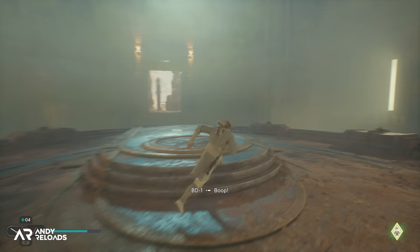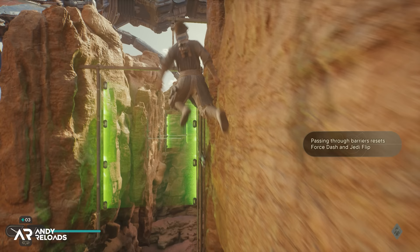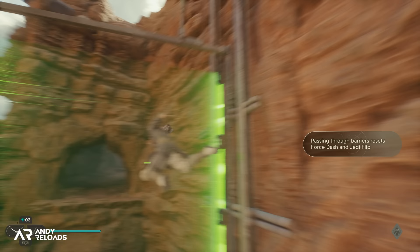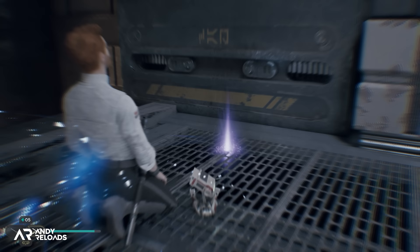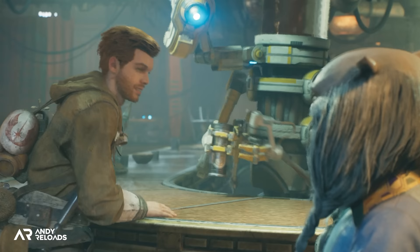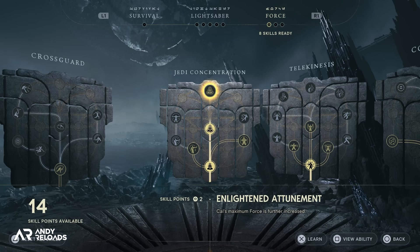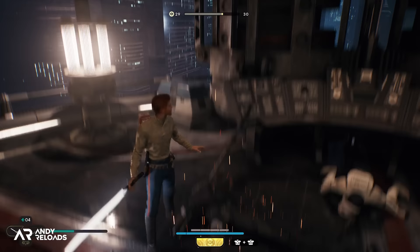An example of this is the jump dash ability when you pass through green shields, which unlocks around 10 to 15 hours into the story and opens up a significant amount of the game for exploration. That said, exploration is a massive XP and force power earner in this sequel, meaning that if you take a break from the main quest to check out side quests, boss fights, and collections, you'll reap the benefits of new force powers, skills, and overall combat effectiveness.